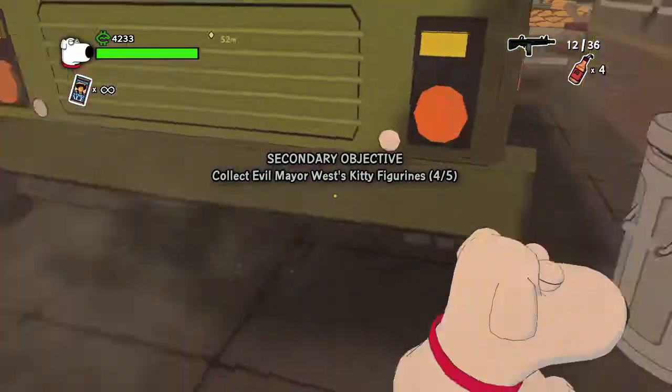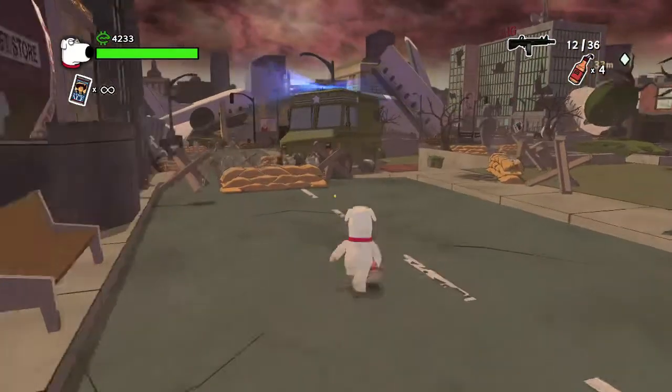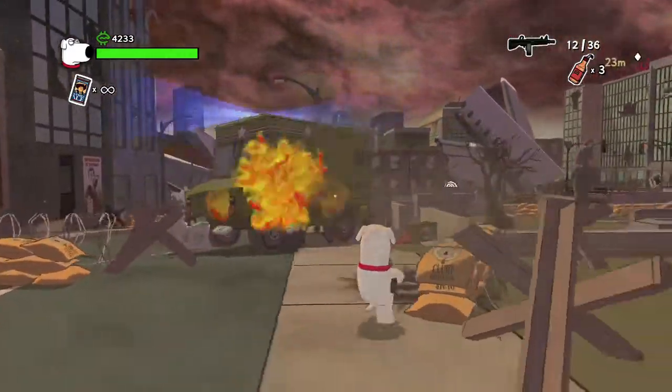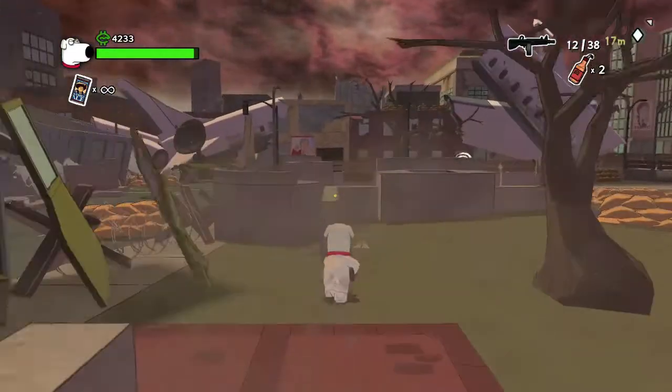Collectible number five is going to be next to the last radar system you need to destroy, which is going to be on the bottom right of the map. You can also destroy the military trucks to stop the enemies from spawning temporarily.